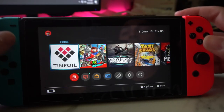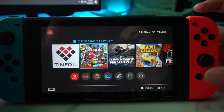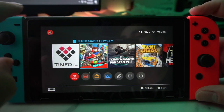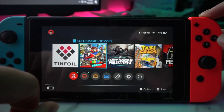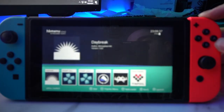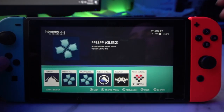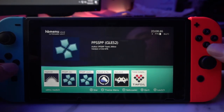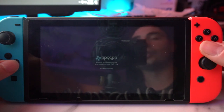Now we're going to discuss PSP. To go into PSP, you have to be on an actual game — not on Tinfoil. Hold down R1 and then press A to launch. Keeping R1 pressed, it will bring up the back end. You can use either the D-pad or the left analog. I always launch this one, which is the GLES 2. Once you have your PSP emulator selected, press A and your emulator will start.